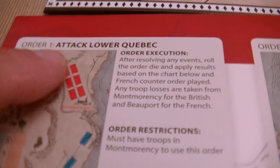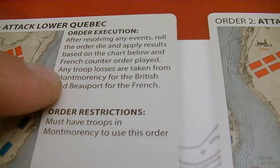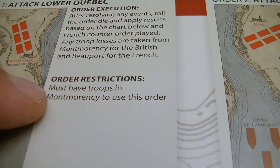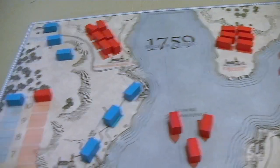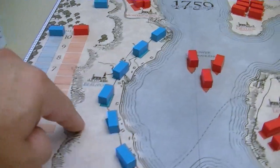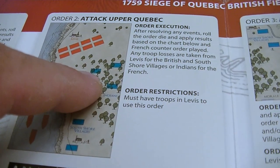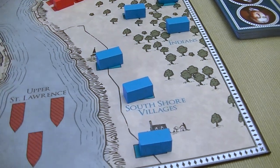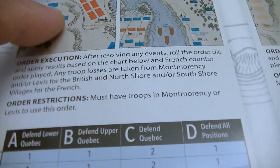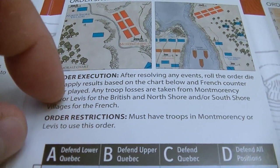We have orders that let us do various things. For example, Attack Lower Quebec tells us what's going to happen when we execute the order. There are certain restrictions — we must have troops in Montmorency to use this order. Attacking Upper Quebec requires troops in Levis, which we do have at the start of the game. Attacking villages requires troops in Montmorency or Levis.